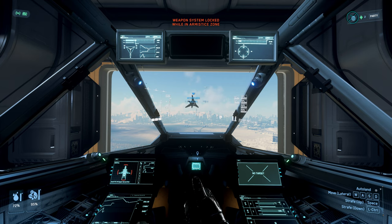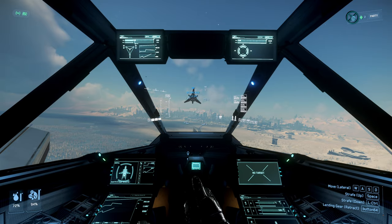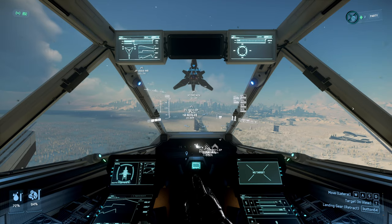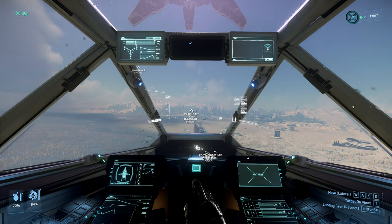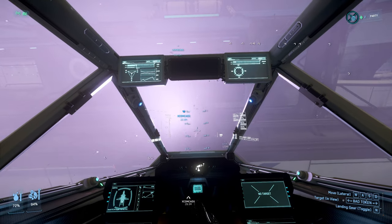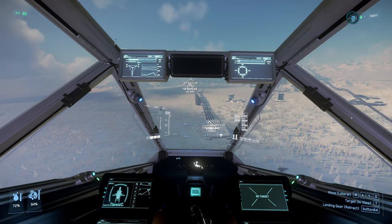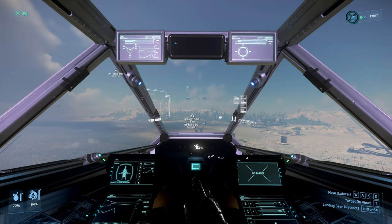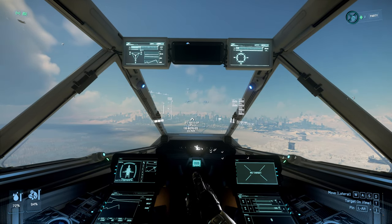Alright, I got my key binding done for master mode, which is nice. I'm liking the fact that your throttle is cut back when you have your landing gear down. So when we put our landing gear up, as you can see, we are going faster.